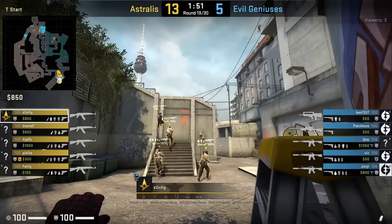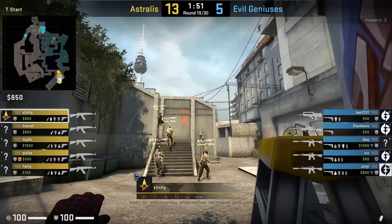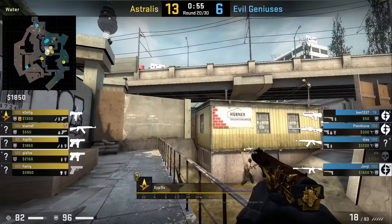Config throws a monster lurk smoke standing behind the ladder, aims as shown, then jump throws. Astralis uses the smoke in this round to apply pressure, bait nades, and hold rotations — however they don't go out with the smoke in this round.